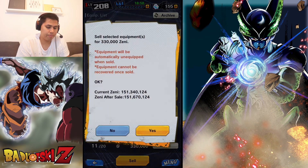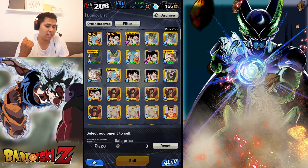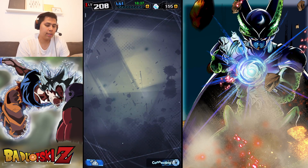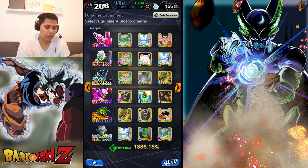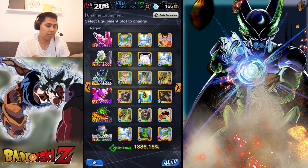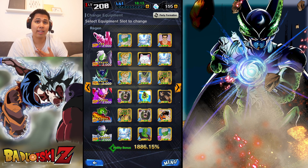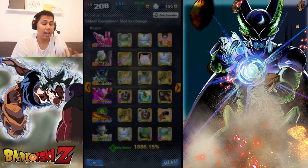That is going to be the one that we have equipped: Special Move Damage 8.75 and Ultimate Damage of 9.3%, Blast Attack is only 10 and Base Strike Defense only 9. This is the best I have for Perfect Cell. And if we go to the Equipment List, Perfect Cell now has 2 with Special Move Damage up and Ultimate Damage up. So he has doubled buffers for his Ultimate Damage, which is pretty good.